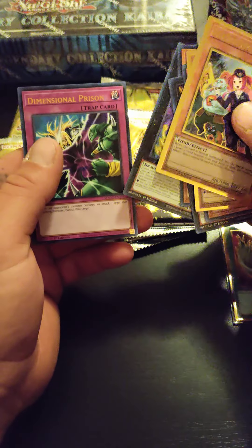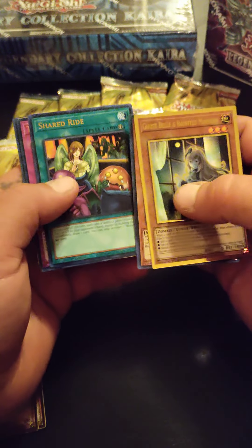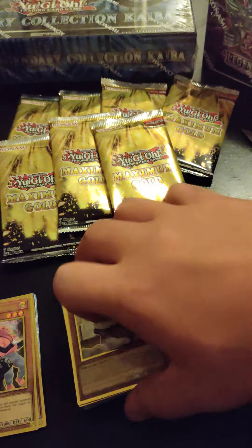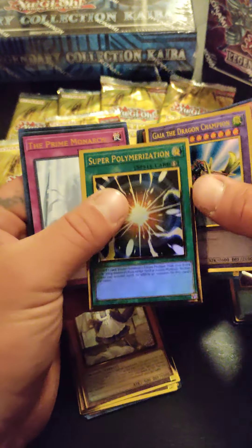Poor Guy from the Underworld. Laundry Dragon — wonder who came up with that idea. Guy Gas — whatever — the Dragon Champion.